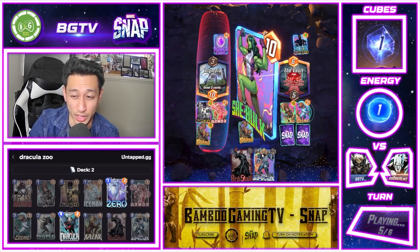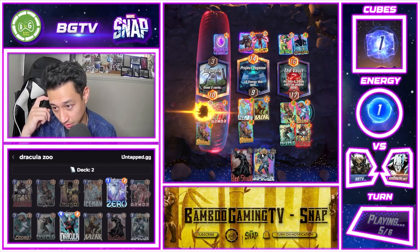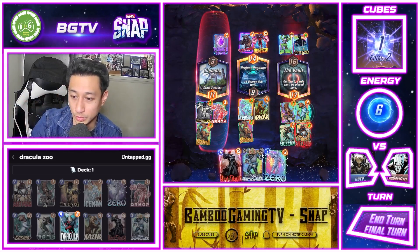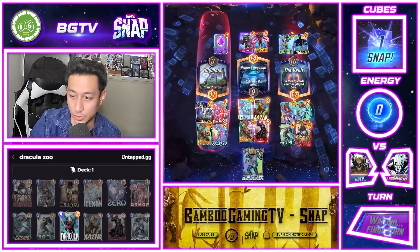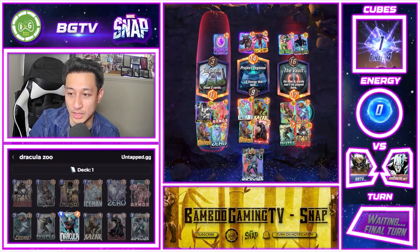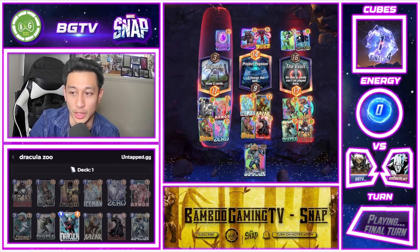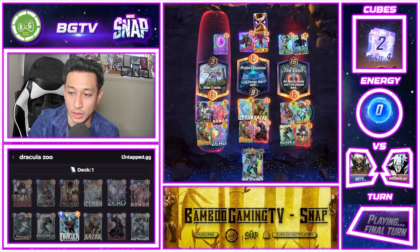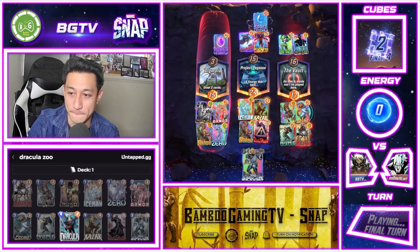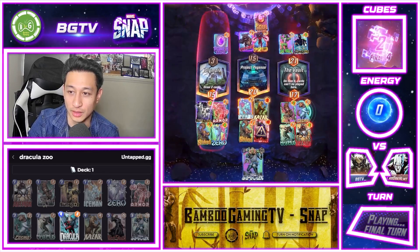Hopefully I draw into Dracula. Oh dang, well that's not good for me. So we could win the middle already. All I got is this — let's see if it works. Free cubes. Yeah, he has to command at least two power on the right, so he's only left with four energy. Yeah, I definitely think I have him. Oh he's praying — oh dang, what a risk, what a risk.